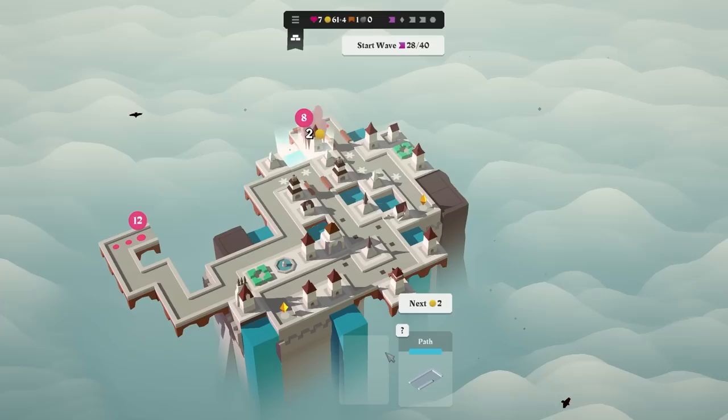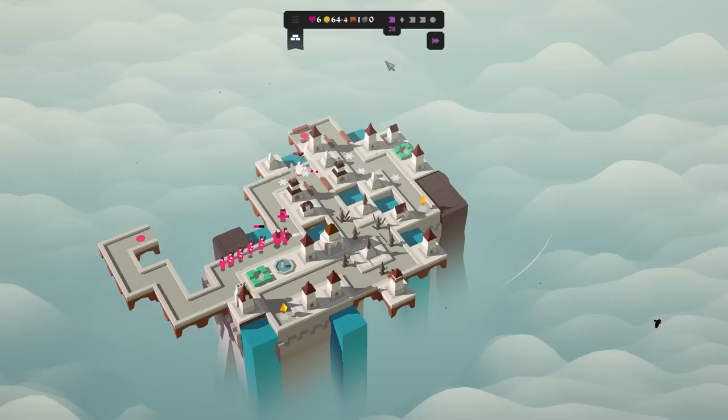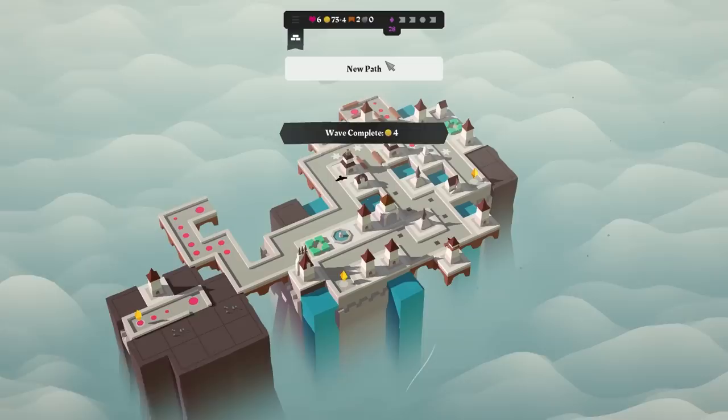Let's get this boyo down. Put it there — perfect. It can make use of quite a lot of our different effects. Not enough, though. I don't quite have enough health to deal with all of this. The priest is making it through, too. Never mind. Thank you, dart tower.